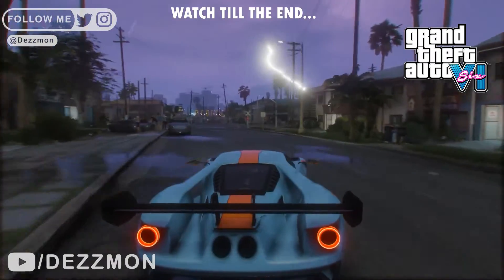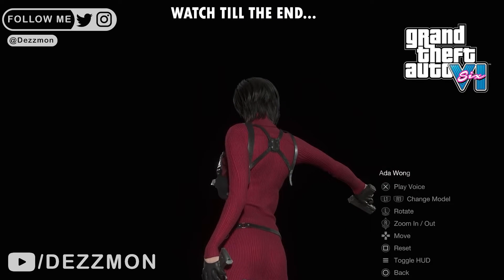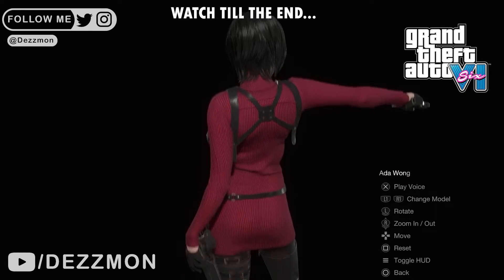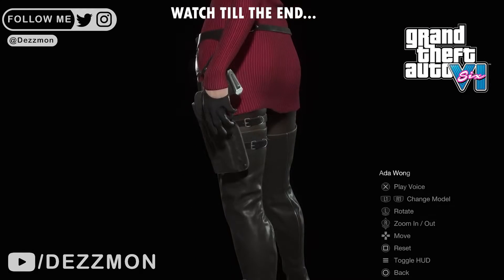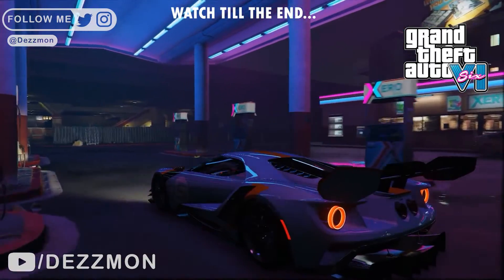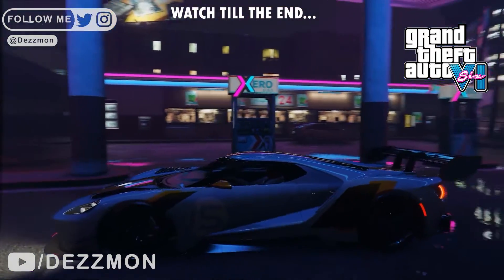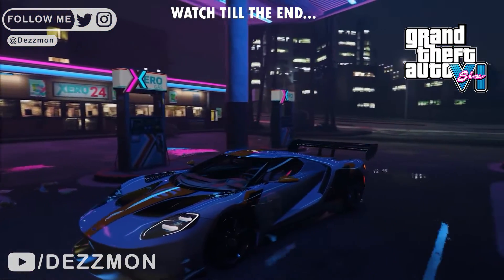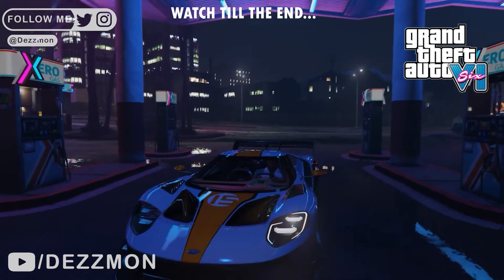Rockstar Games has created a seemingly integrated jiggle animation into the game's overall visuals. Jiggle animation not only adds realism but also contributes to character development. Each character in GTA 6 possesses unique physical attributes, and jiggle animation helps bring out their distinct personalities — from their confident stride to various twitches — giving players a deeper understanding of the characters.